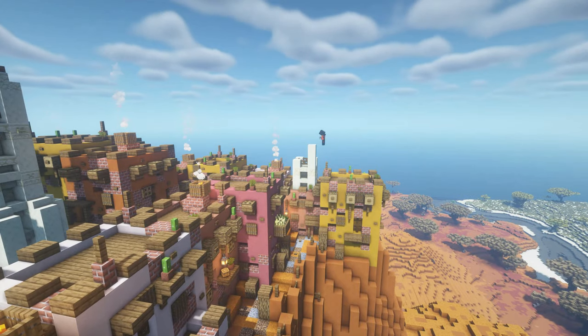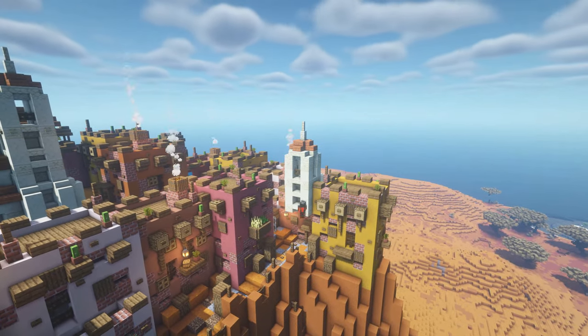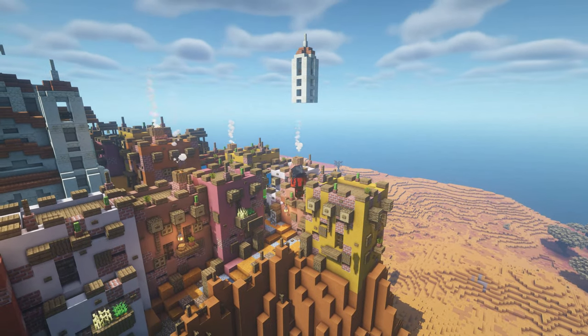I also added a small tower at the entrance area of the hill, because I thought that would look nice and it just adds a little bit more variation to that side of the hill.